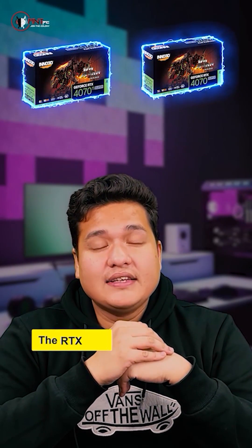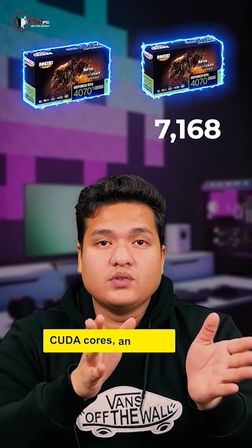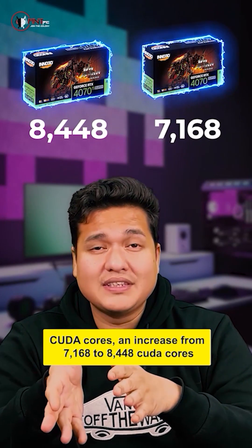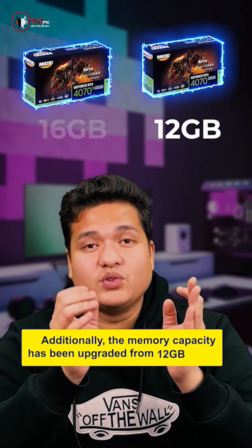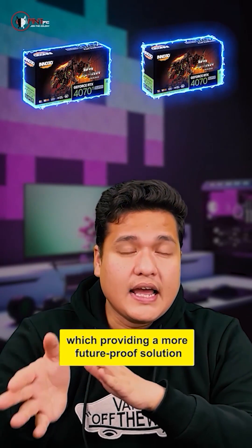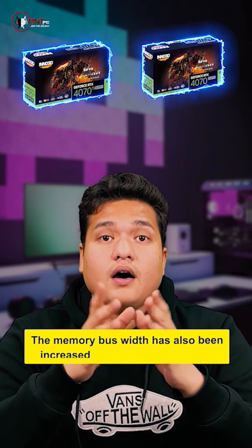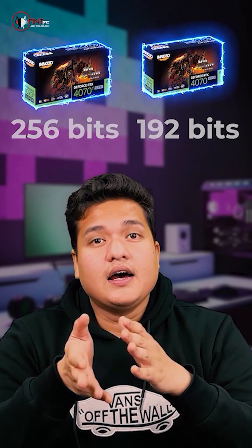The RTX 4070 Ti Super features a 10% increase in CUDA cores, from 7,168 to 8,448 CUDA cores. Additionally, the memory capacity has been increased from 12 GB to 16 GB, providing a much more future-proof solution. The memory bus width has also been upgraded from 192 bits to 256 bits, allowing for much more improved memory bandwidth.